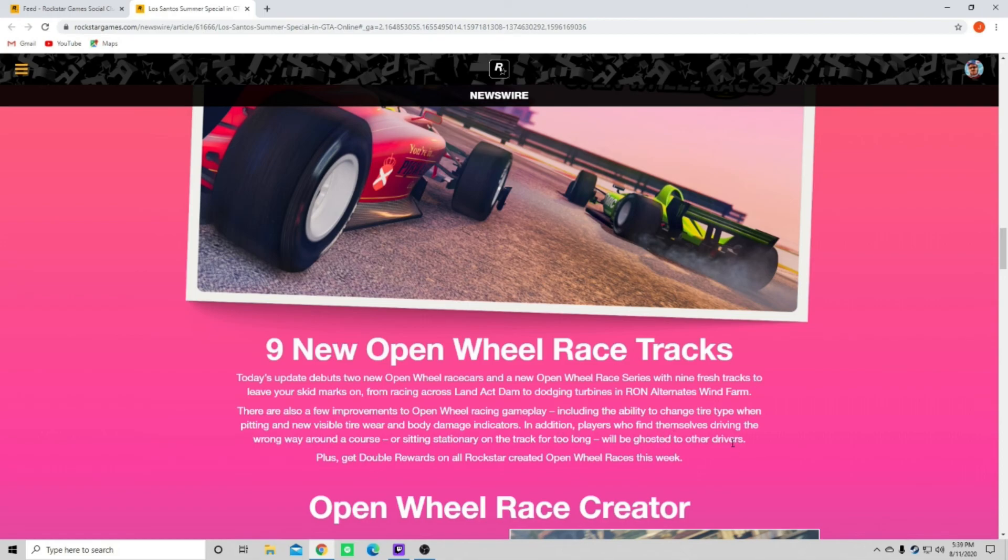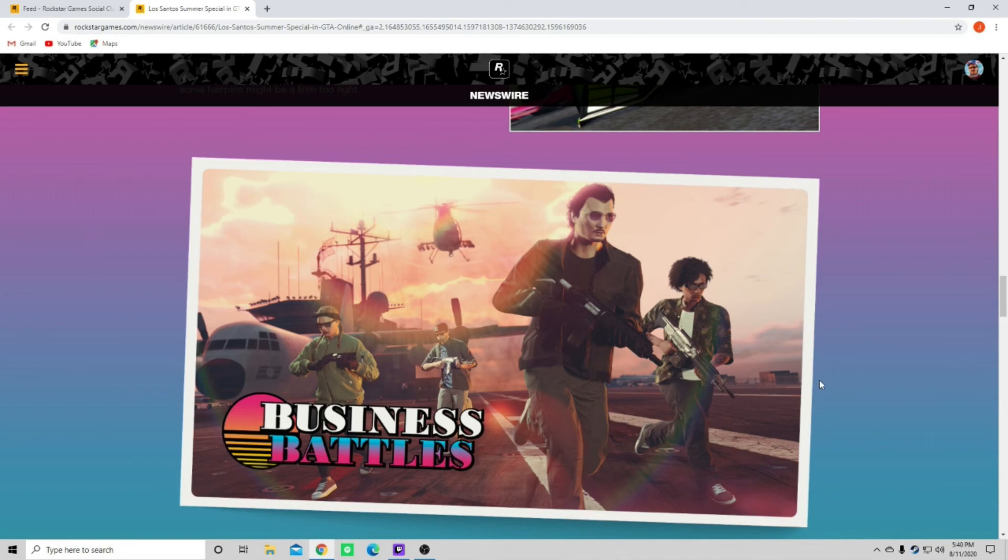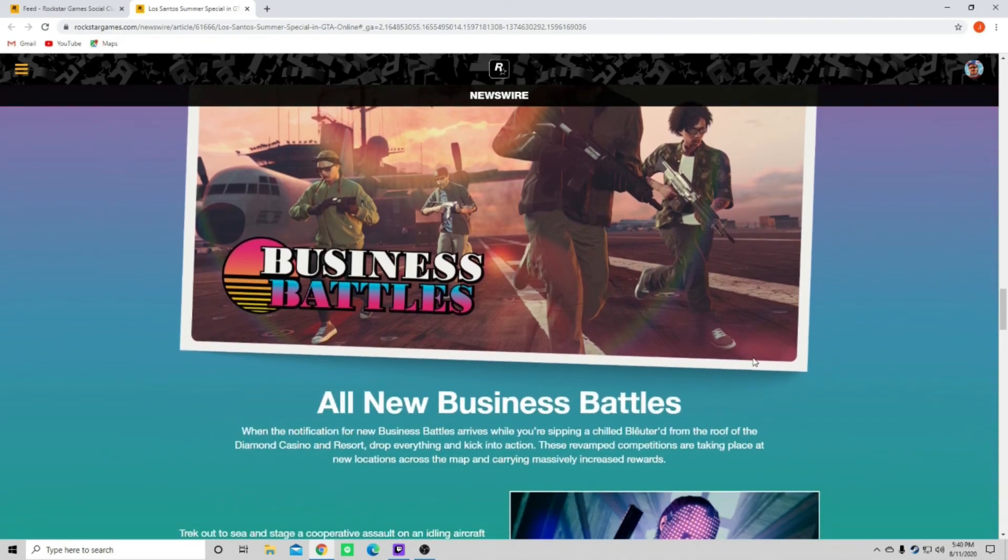Plus, get double rewards on all Rockstar-created open wheel races this week. Open Wheel Race Creator - equipped with a bevy of tools at their disposal, adrenaline junkies will now be able to design and craft their own high-octane experiences with custom tracks. The open wheel race creator delivers over 60 new props including racetrack archways, pit stops, paddocks, and more. Just keep an eye out for bits of twisted chassis and flying loose wheels - some hairpins might be a little too tight. I'm so excited to hop on GTA right now.